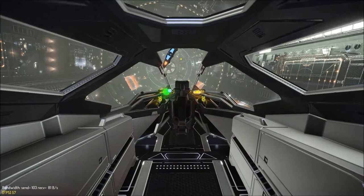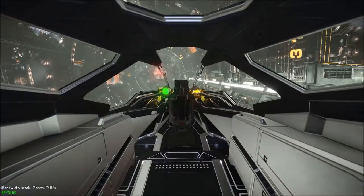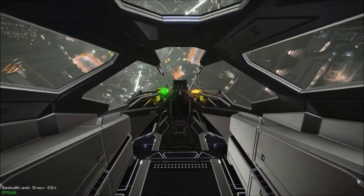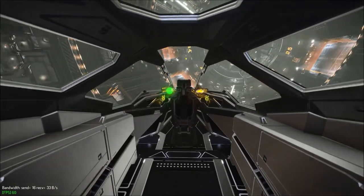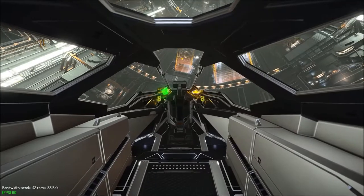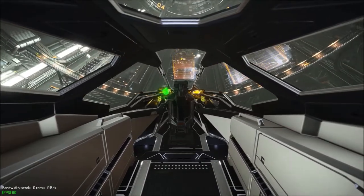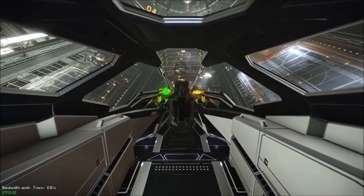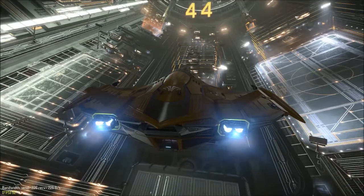Landing pad 44 is at 5 o'clock bar as you enter, with the green lights on your right. Landing gear. Cam 8. Ship back camera 8.